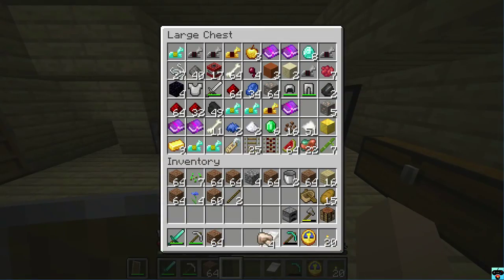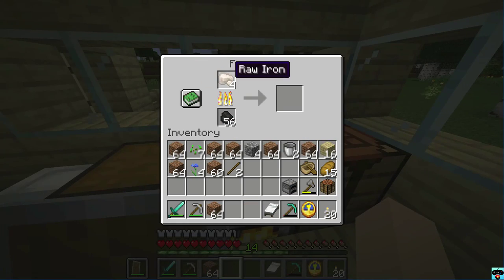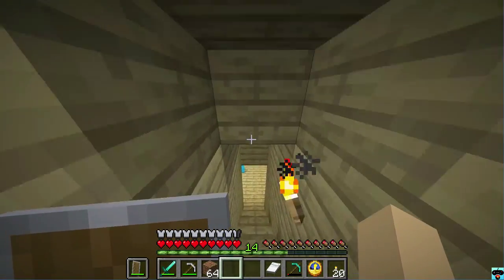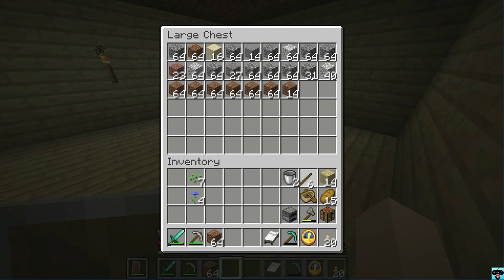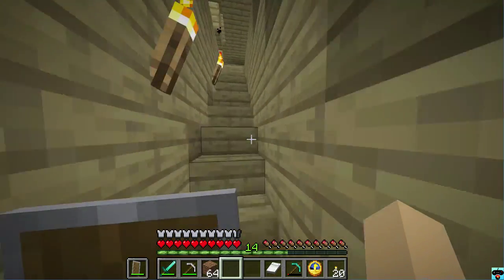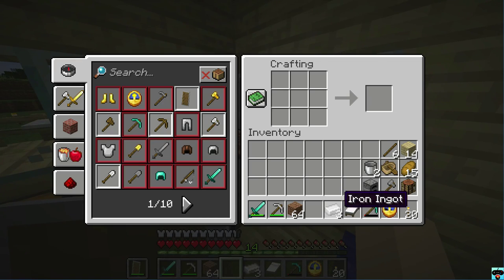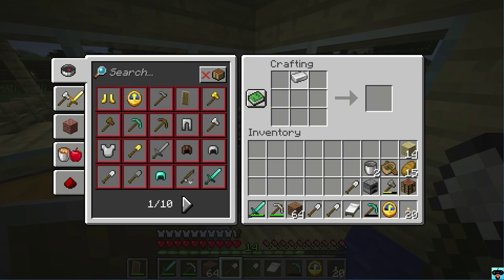We got four pieces of iron, so yeah, we'll do four iron shovels, why not? We'll make a couple more sticks. That should be plenty — we'll have two left over — and we can put all this dirt down here. Oh my gosh, my bird scared me! Anyways, let's put the rest of our miscellaneous items away and I'll just keep a stack of dirt on me just in case I need to fill in some holes. We have three pieces already smelted, and now four shovels.